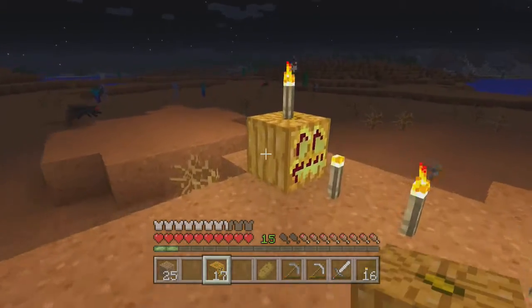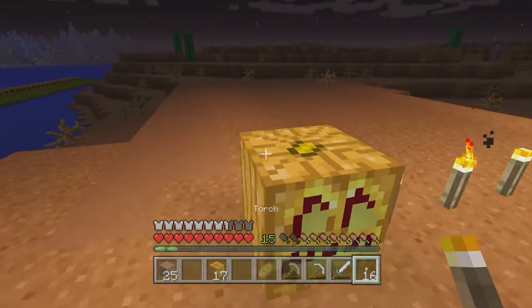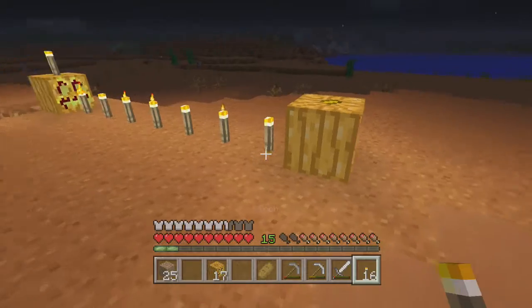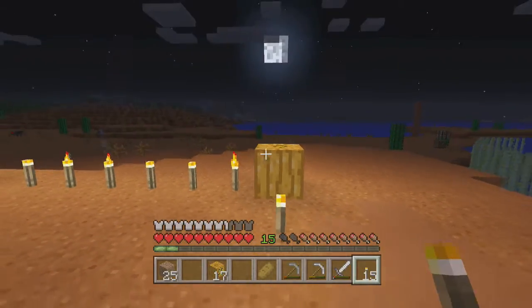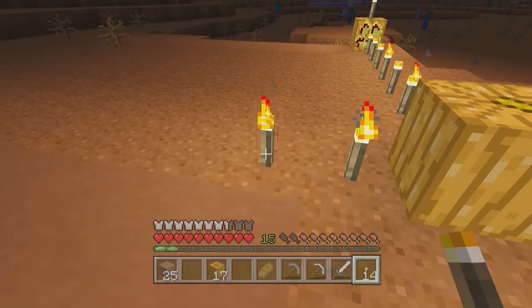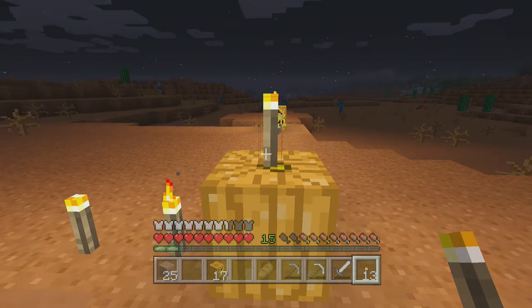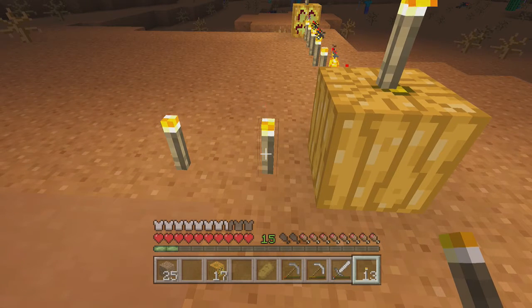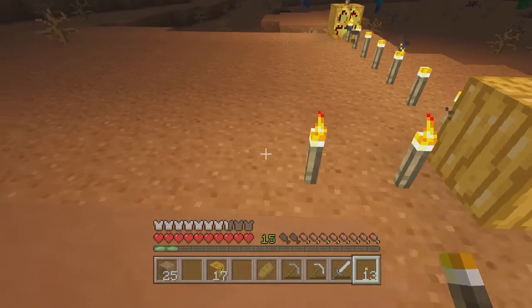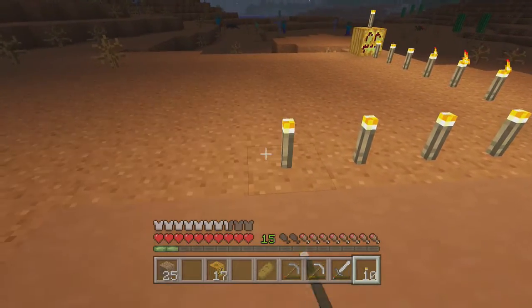On the eighth block, you place a block or a torch. Now the torch is different — it has a light level of 14. So this light level is 14, the next would be 13, then 12, 11, 10, 9.